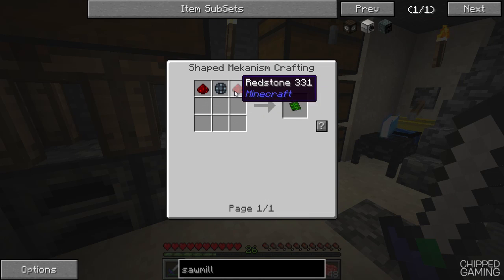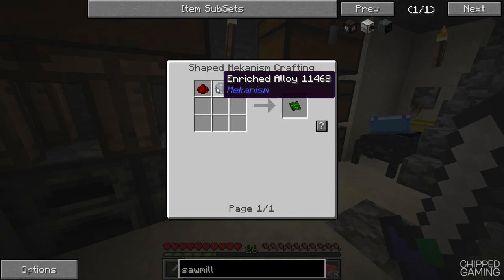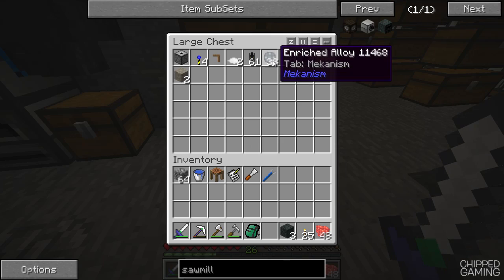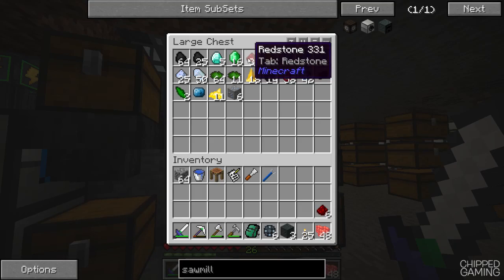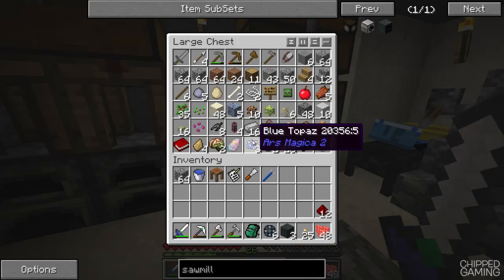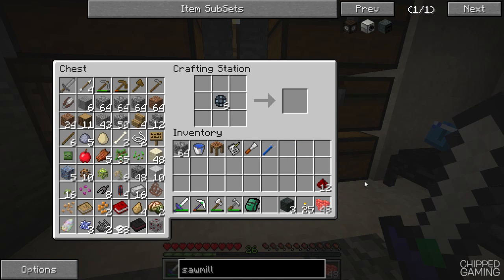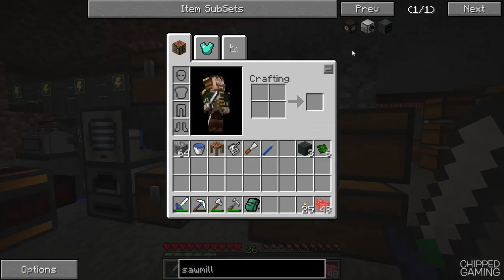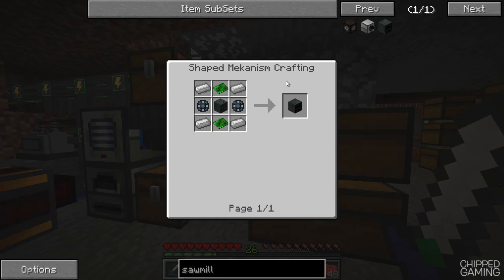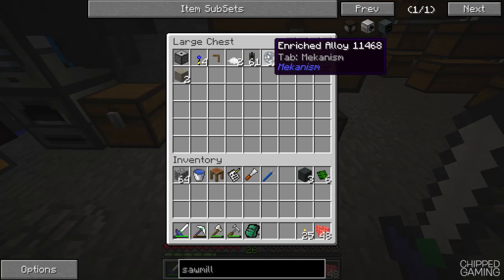We want these circuits here and we're going to need like six of them. Let's go ahead and grab some advanced alloy and some redstone out of one of these chests — there we go — and we can get some of these circuits going. Now once we've got these sawmills we're going to need a way of powering them, and I think what I'm going to do is be very cheeky and steal one of my windmills from up top because I'm not really making use of all of them.